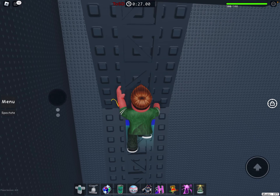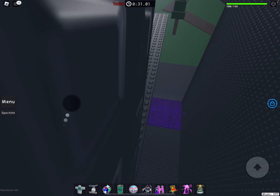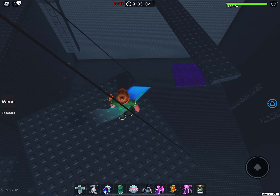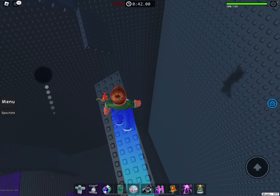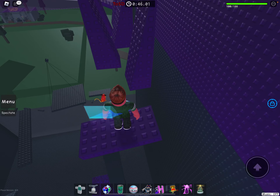Then jump up to this truss and climb up to here, then press shift lock to go down and jump on this ring platform. Be patient and then jump off to this platform when it gets to there. Do it carefully, then jump onto this one platform then to this one. Got these diagonal platforms.